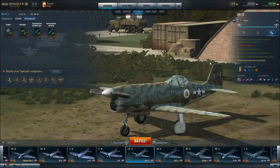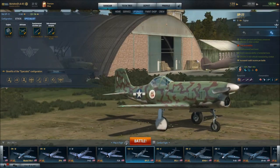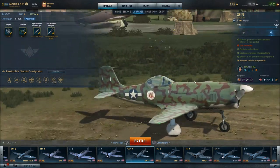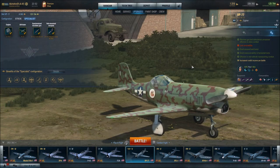Here we are in-game with the XP-77, Bell Tier 5 American Premium Fighter. I am just so very excited to bring this to you. I have really wanted this aircraft for a long time, and I am very thankful that Wargaming gave us the opportunity to get it.